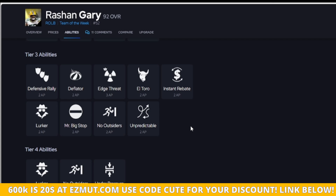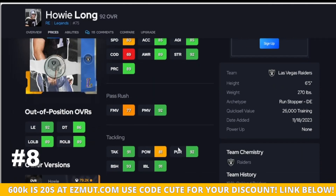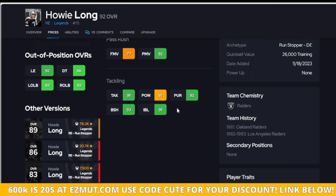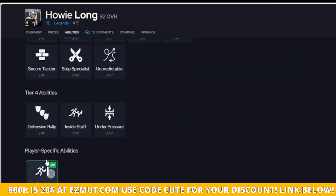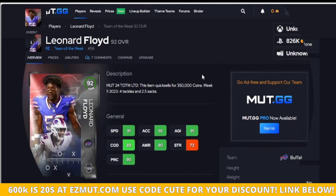Please do not put Edge Threat on him — you're just going to be wasting your AP. Up next we have Howie: 90 strength, 90 power move. What I like about this card is that his traits match what he needs to do. He has the pass rush bull rush move and not the spin or swim, which is fine because he can't really do that very well. His block shed is nice — I know it's for run, but I want to include that. No Outsiders is going to be the discount, but don't put any abilities on him — Interior Threat, Edge Threat, all that — please save your AP.